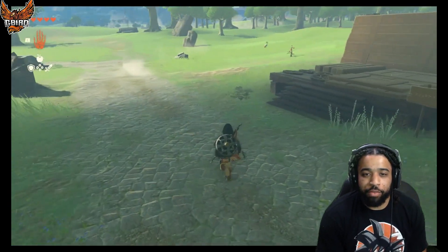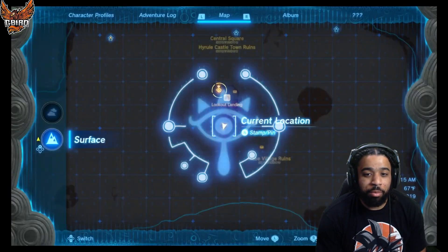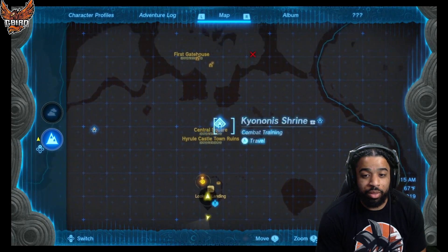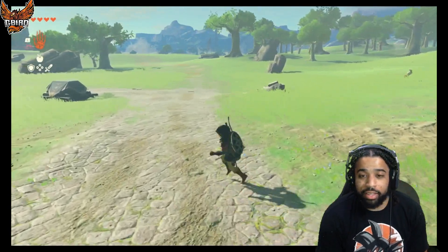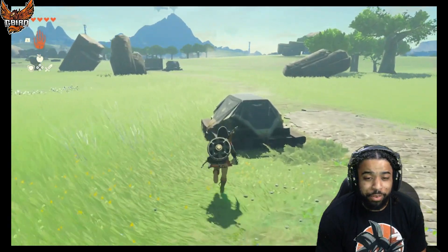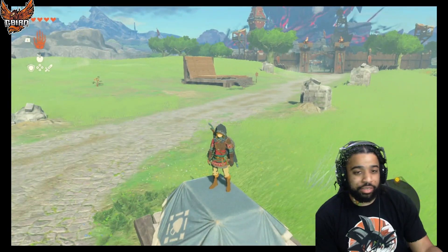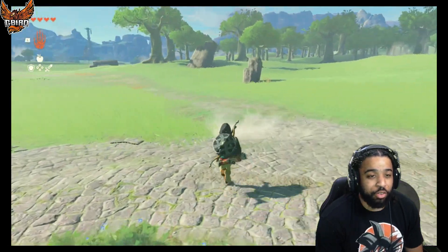I want to show y'all — I don't even have the map unlocked yet, that's how early we are from actually doing it. I just want to show y'all real quick where I actually got the diamond from. I don't know if it'll be there for y'all, I hope it will be. I'm fairly new into the game — you can see I only have five hearts and I don't even have all the skills. Let me show y'all and hopefully y'all can get a diamond just like I did.